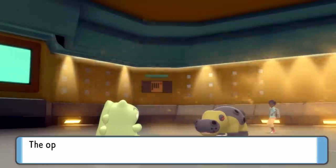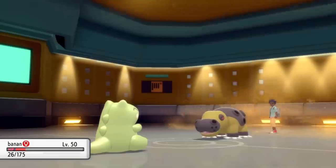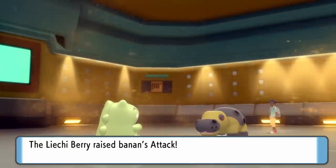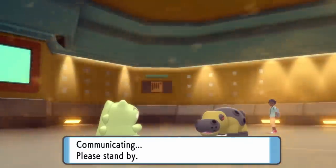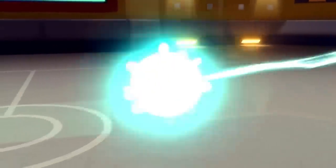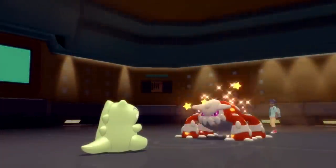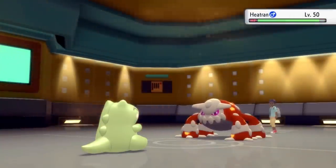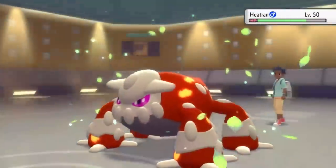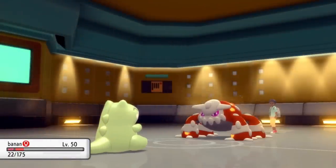He actually predicts a switch and goes for Earthquake, potentially thinking I was going to bring in Tentacruel — but that is totally fine by me. Tropius harvests back the berry it just ate and pops another one, now sitting at plus two attack. Tropius is absolutely ready to go on a tear. I go for Leaf Blade thinking he'll probably just stay in, but behind the Substitute looking good, he actually ends up switching into the arch nemesis — Heatran. The Lava Frog isn't going to take much from Leaf Blade, but I do have Earthquake coverage on this Tropius, so I'm thinking I can definitely grab the kill. The annoying thing is that the Sandstorm is slowly whittling Tropius down — it looks like only a few turns left unless the Sandstorm goes away in time.